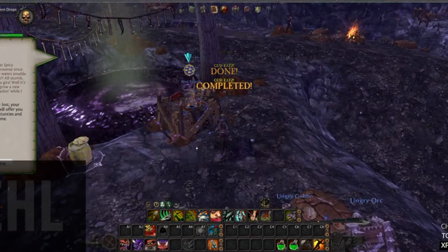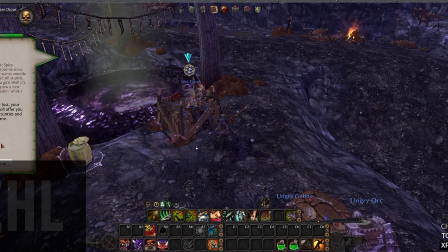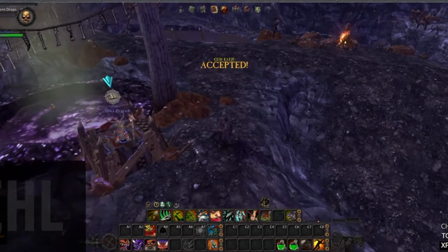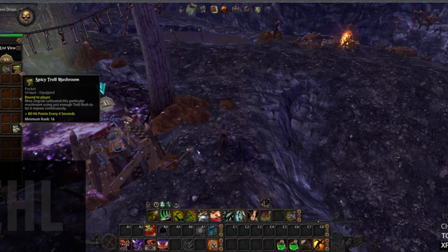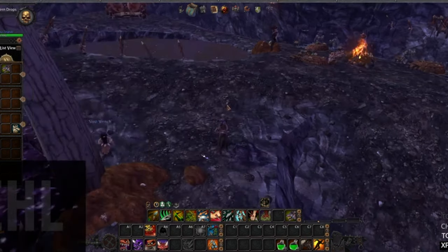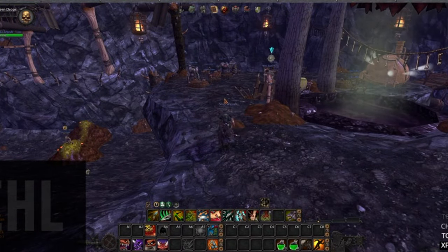It'll give you a follow-on quest so that if you ever lose your Spicy Troll Mushroom you can get it back, but you have to kill 50 players — so just pick that one up in case. If we go to our inventory, there it is: the Spicy Troll Mushroom. That's how you get a Spicy Troll Mushroom on Destro. Thank you so much for watching. If you liked the video, let me know in the comments, or if you'd like to see any other tutorials. Take care, all the best, and enjoy the rest of your day!